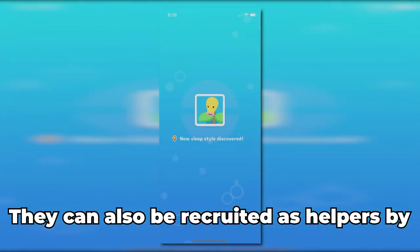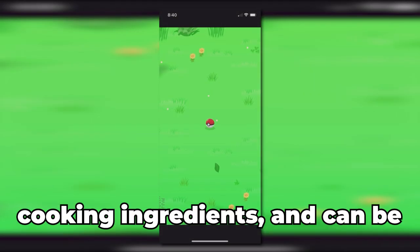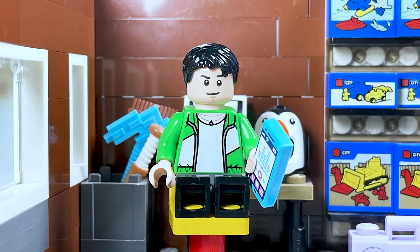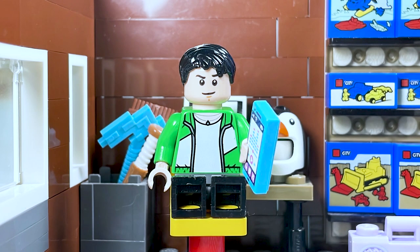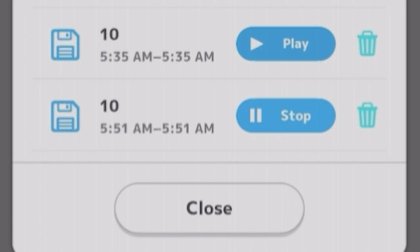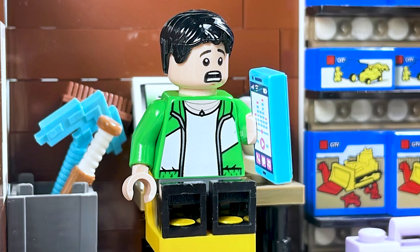They can also be recruited as helpers by offering them various biscuits. These helper Pokemon will gather items such as berries and cooking ingredients, and can be leveled up and evolved. If you have a lot of helpers, you can organize them into various teams that you can rotate at any time, with each team holding up to five Pokemon. The type of sleep habits are actually cool, since you can check out the graphs for each night to see what time you started to fall into a deep sleep. This game even has the option to record your voice using your phone's built-in microphone, although it does sound a little bit weird listening to your own voice. But if this makes you uncomfortable, you can disable the microphones in the settings menu.